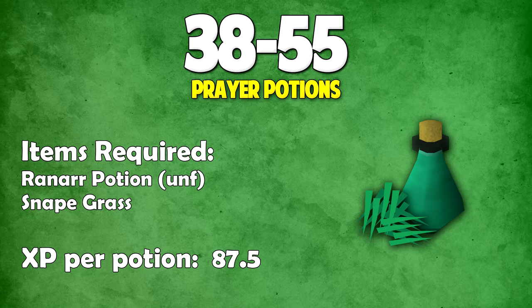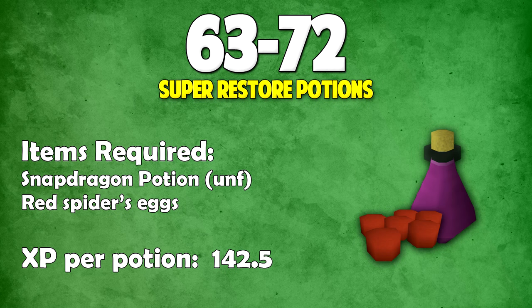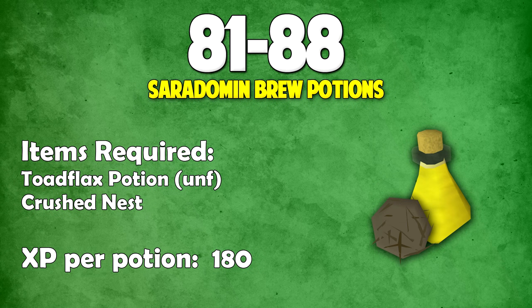From 38 to 55 you'll be making prayer potions — add snapegrass to an unfinished runner potion for 87.5 XP each. From 55 to 63, make super strength potions by adding a limpwurt root to an unfinished guam potion for around 125 XP each. From 63 to 72, make super restore potions by adding red spider's eggs to unfinished snapdragon potions for 142.5 XP each. From 72 to 81, make super ranging potions by adding wine of Zamorak to unfinished dwarf weed potions for 162.5 XP each. From 81 to 88, make Saradomin brew potions by adding crushed nest to unfinished toadflax potions for 180 XP each.